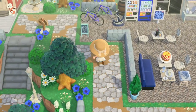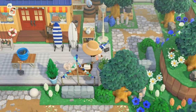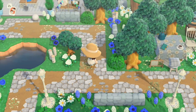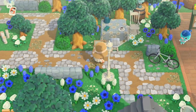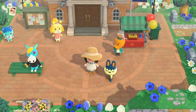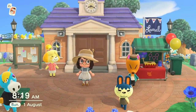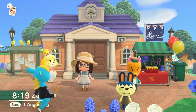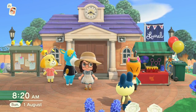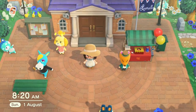Heading back towards the plaza — we're nearly at the end of the tour, which feels crazy. There's a fork in the road leading to Resident Services. I saved my dream address for the first of August so that Isabelle and Redd would be out on the plaza, which fits nicely with the idea of an annual fair going on.